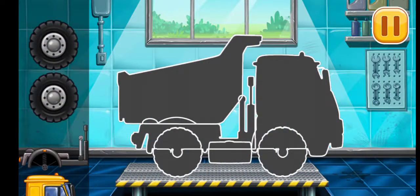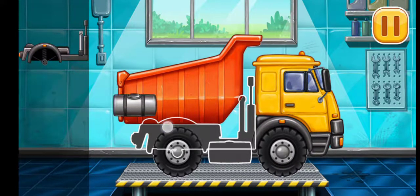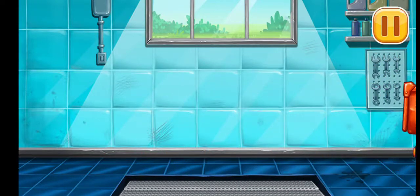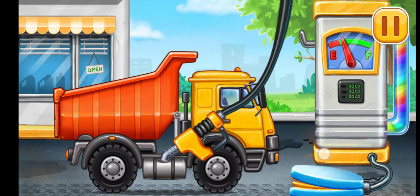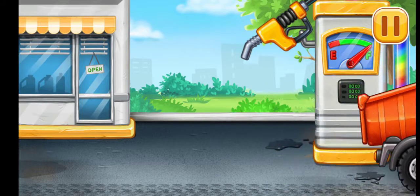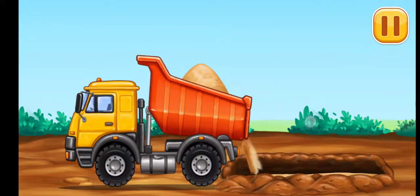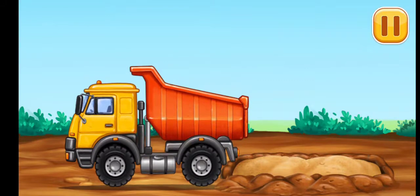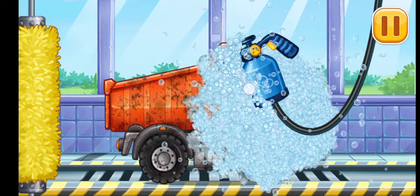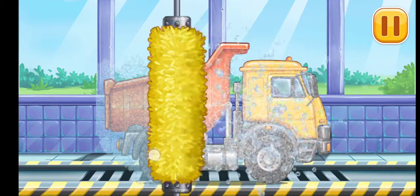We have to assemble the dumper. Done. Filling — dumper. Press the pump. Keep up the good work. Let's make a sand blanket. Now we need to wash it clean — dumper.